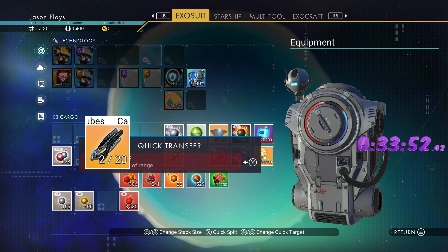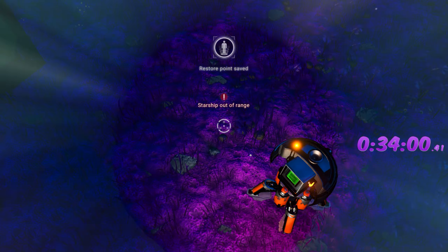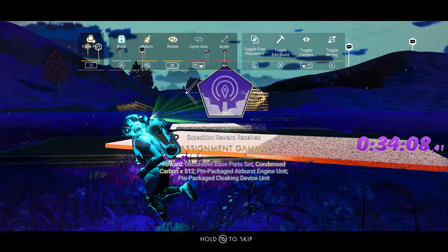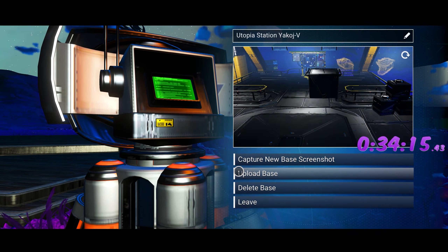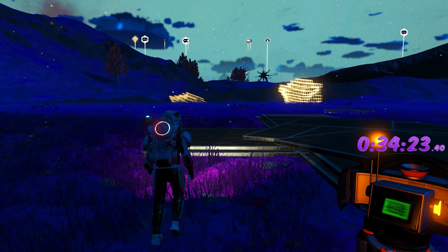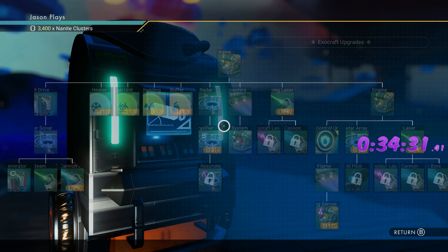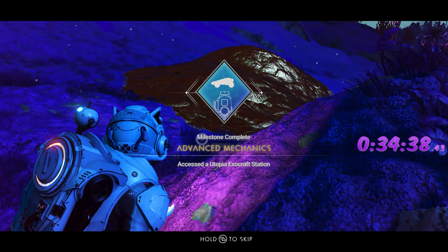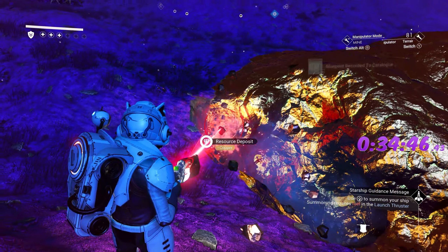I'm feeling really good about this — literally a planetary archive right here. Grab that 72 copper. Now make our base of course — 15 pieces, put our 15 floors down, done. Upload the base to complete that milestone. Now we can build our portable exocraft station. Let's try to get some of this copper — we also need to scan eight plants on this planet, and only this planet counts.